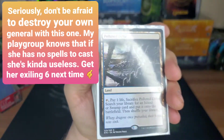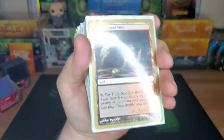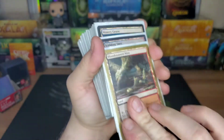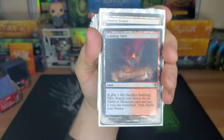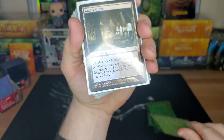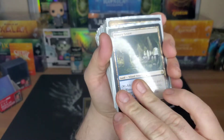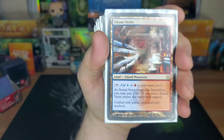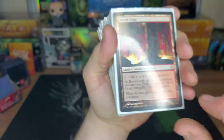Then we got our fetchlands — Polluted Delta, a gold-bordered Bloodstained Mire (because at one point it was expensive), and Scalding Tarn. We also have Watery Grave so you can fetch with the fetchlands — gotta pay that two life for shocks to come in. Steam Vents and Blood Crypt round it out.